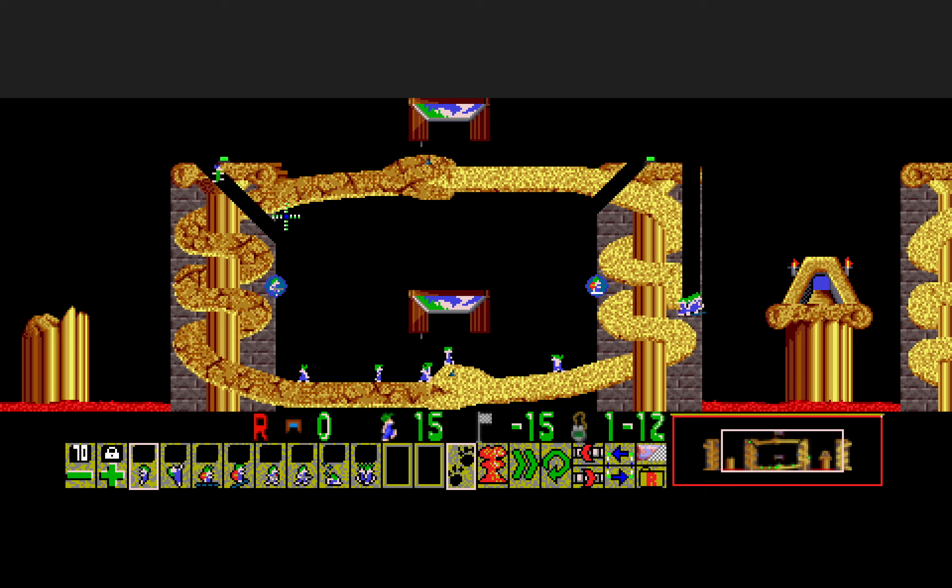He slides down and gets the fence pickup for us. The pickups were a result of background fixing — due to the background I found before, they became pickups. Then he climbs up to get the platformer pickup.